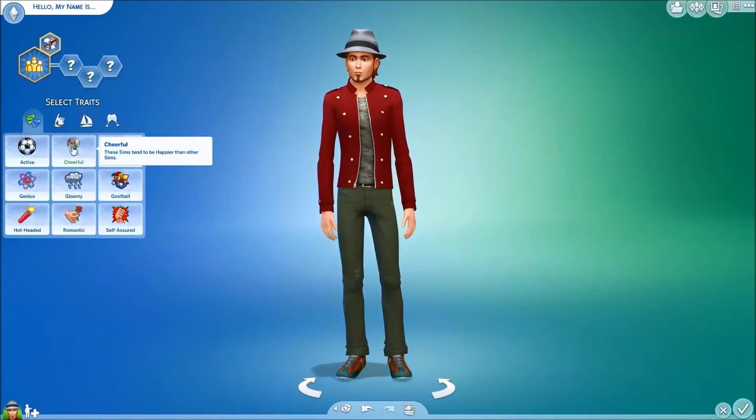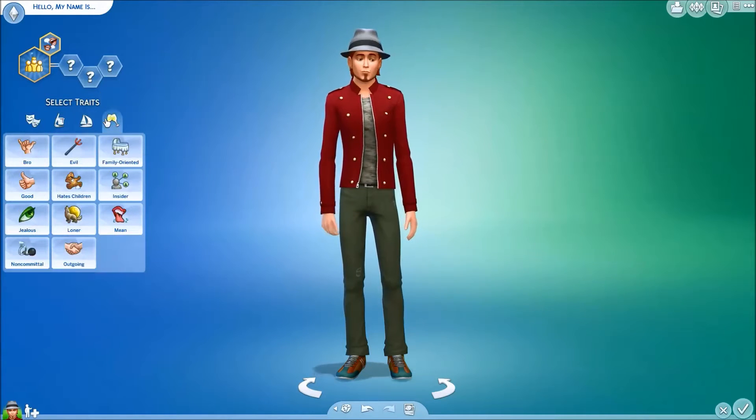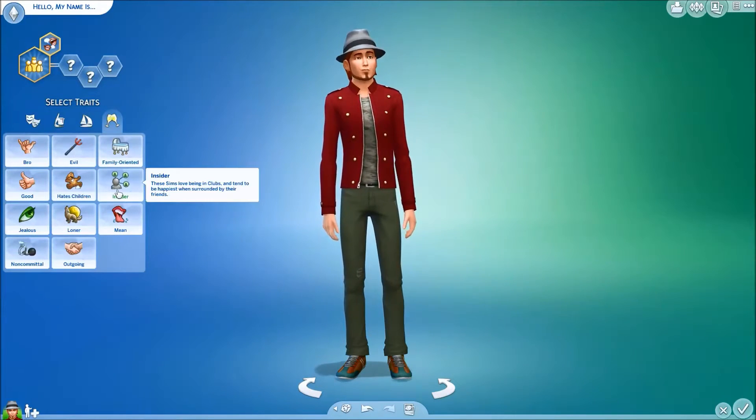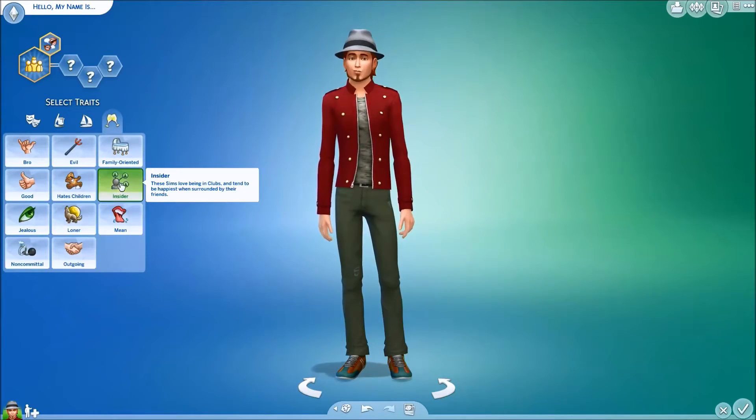New trait — Insider. These Sims love being in clubs and tend to be happiest when surrounded by their friends.